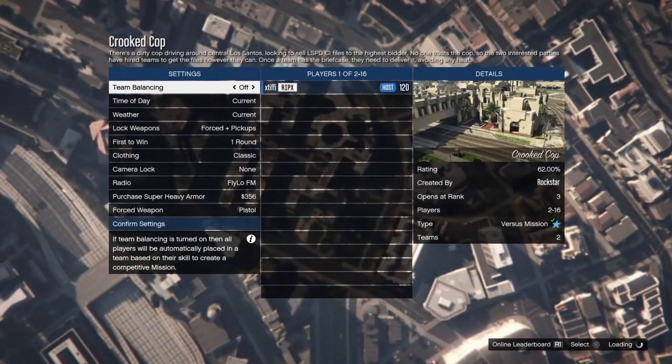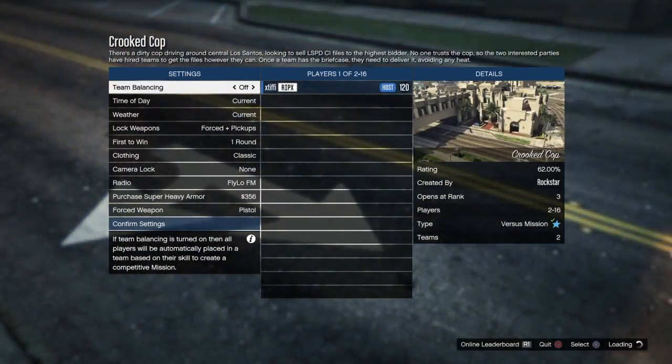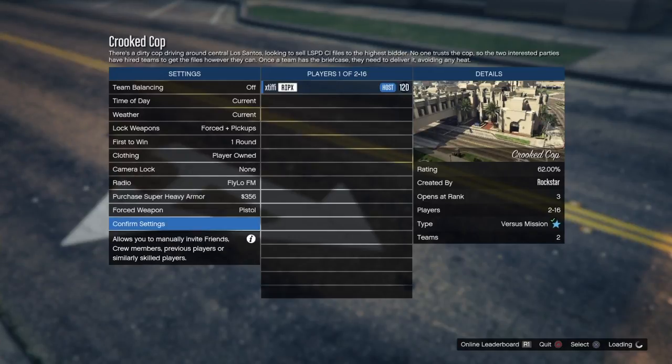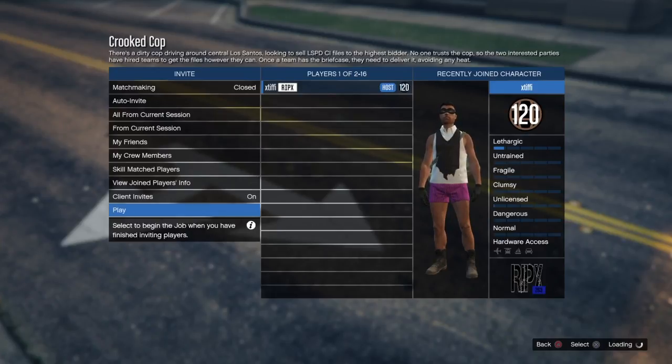You do need at least one person to join this with you. Set this to Player Owned Clothing, which is a very important step if you're wanting to actually pull and capture this outfit to make changes. Hit Confirm Settings, invite one friend, and then hit Play.